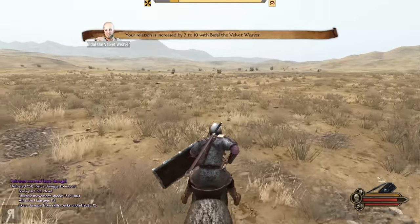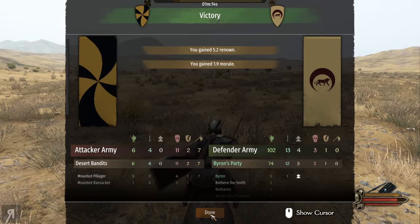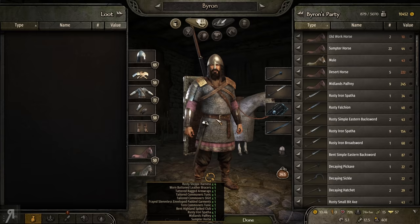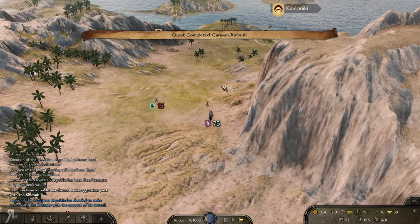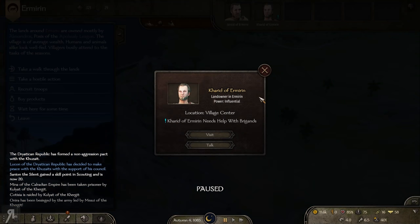Let us get a whole bunch of relation with the merchant or artisan or whoever this may be. And we're going to get some renown as well, of course. We can take those prisoners. Glad we caught up to you in time — you're going to give me much more. Give me all that. And we've got some more quests here.